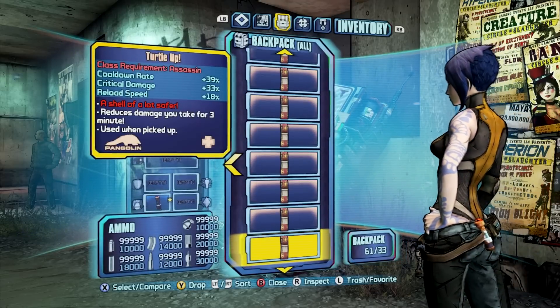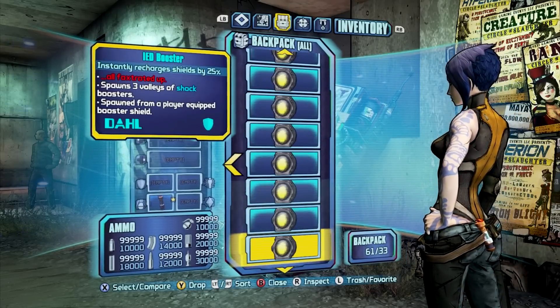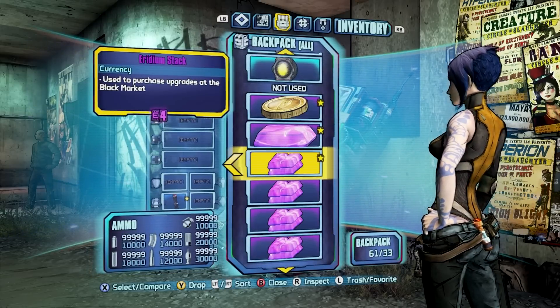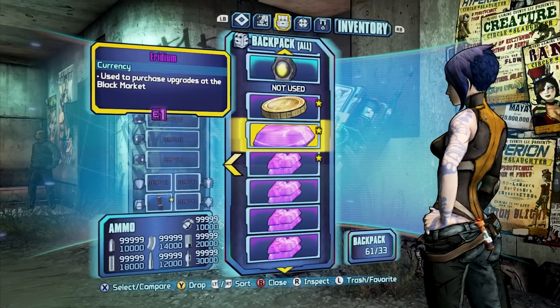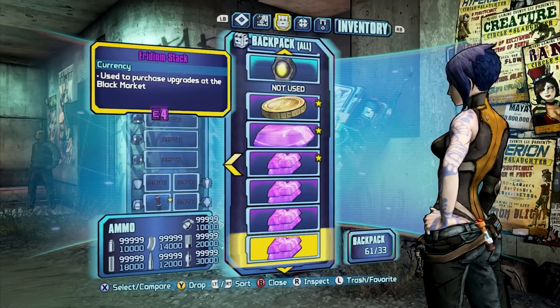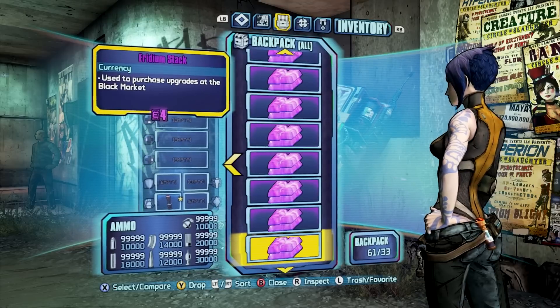First off, there's going to be a bunch of instant stuff that you can drop right away. The ones that you want to actually keep in your inventory are the ones that are the favorited ones — so that's one of the notes, and also another easy method to keep consumables on you at all times.